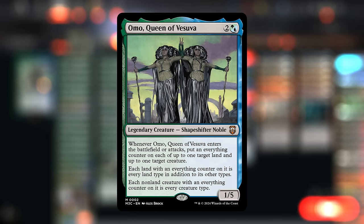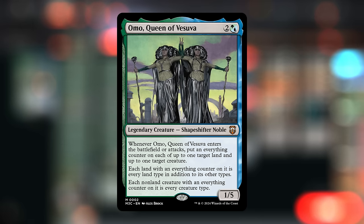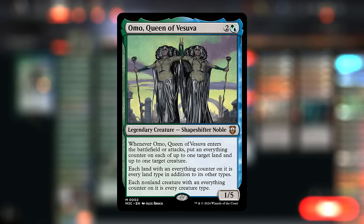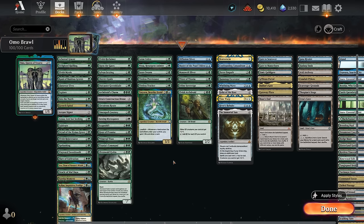We only have six gates in our deck, and these are the only gates available in Simic colors in brawl. That's where our commander comes in handy. Omo Queen of Vesuva is a 1/5, and when it enters the battlefield or attacks, we can put an everything counter on each of up to one target land and one target creature. A land with an everything counter has all land types, including gate, and each non-land creature with an everything counter has every creature type, essentially acting as a changeling.